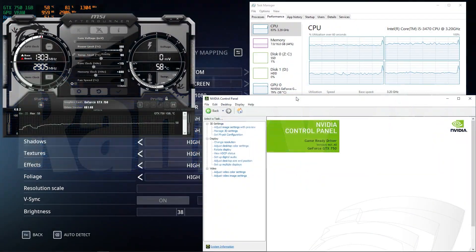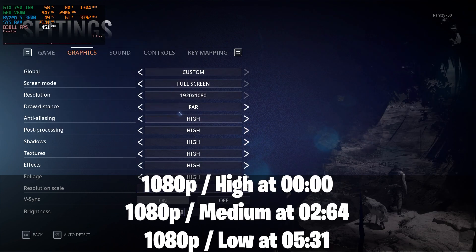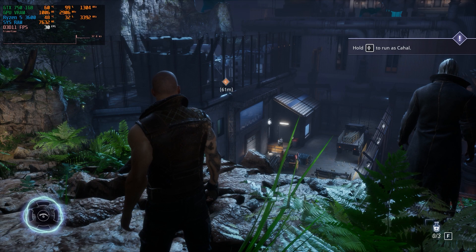Hello everyone, I'm Zaheer. Welcome back to another gameplay on the GTX 750 and the i5 2470. Today I'm gonna be testing Werewolf the Apocalypse Earthblood at 1080p high, medium and low settings.